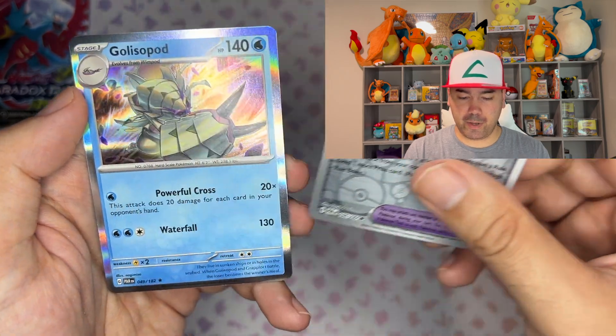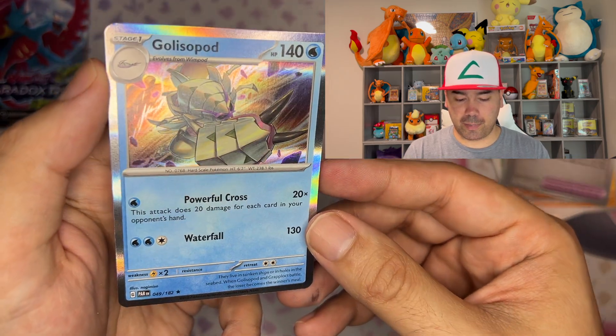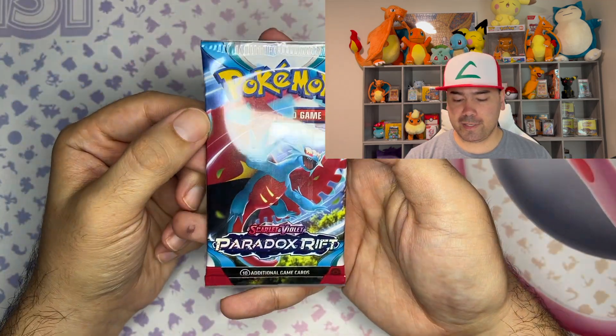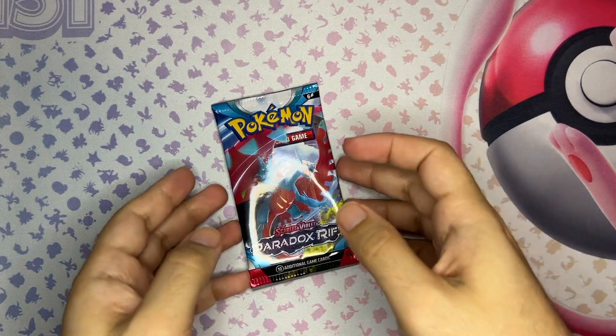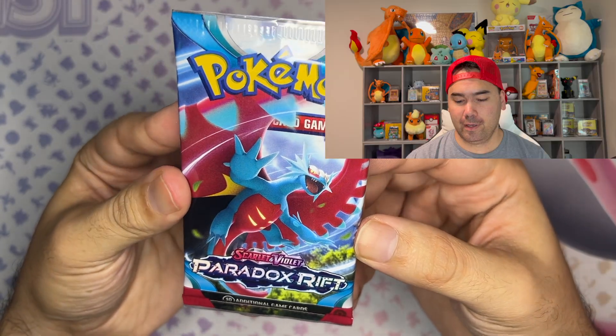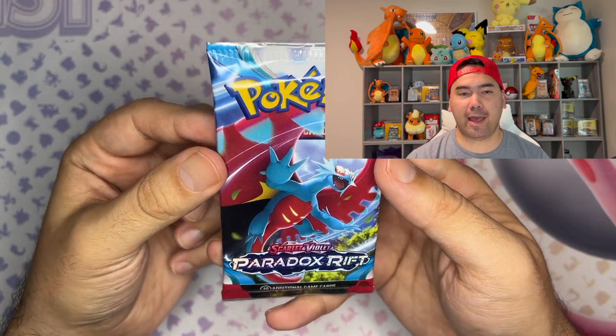Ooh, a Metal Energy right here, Iron Bundle, Luxurious Cape, and a Galaspod. We have no hits so far, but we have this — we have last-pack magic.